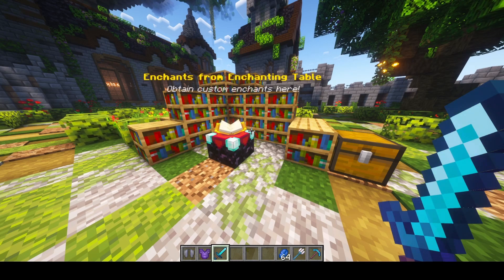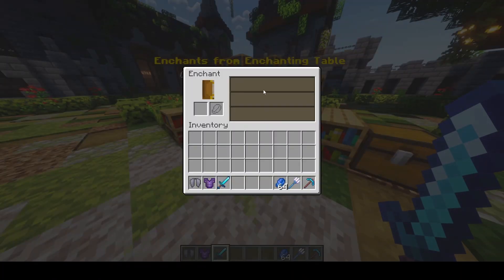You can change the chances and how many enchantments apply, as well as the actual pricing for the levels. For example, the third level could cost 50 enchantment levels instead of 30.